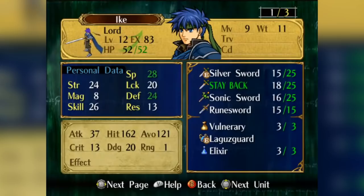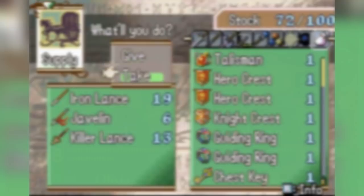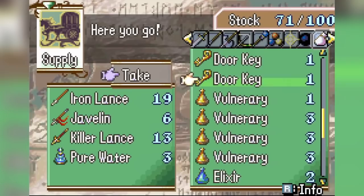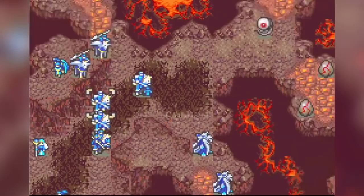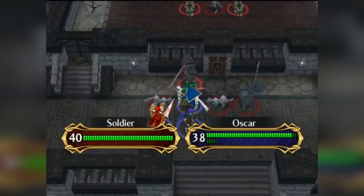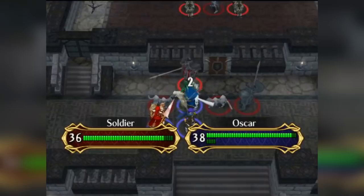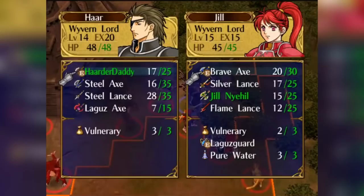Tool three: consumables. Is a character not killing mages hard enough? Chug a pure water or take a barrier staff to the face. From New Mystery of the Emblem onward, many new items and mechanics provide temporary patches to weak stats — tonics and cooking give characters the temporary buffs they may need. Tool four: forging. Like weapon ranks, forging is an even more extreme way to augment strength and skill. If a character is hitting with a wet noodle, just juice up a weapon with more might and hit. This resource can be dedicated to helping specific characters back on track or shared across the army.